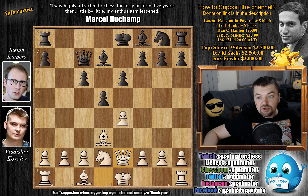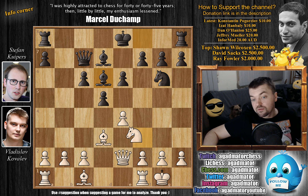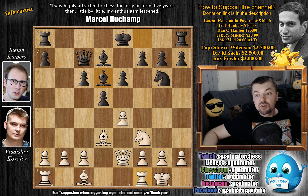We have queen to e2 by white, knight to e7, and now comes castles. Knight to g6 — a nice square for the knight, as you can't kick it away just yet. Knight goes to f3, and now bishop to d6, pressuring the h2 pawn if the knight would ever move. We have rook to e1, and now knight to f4.